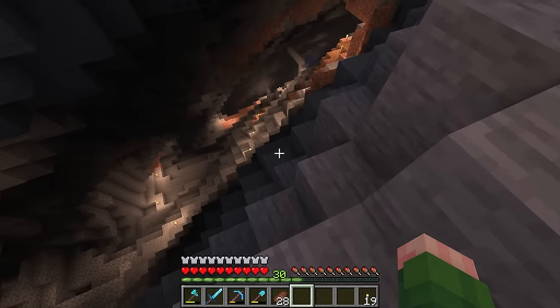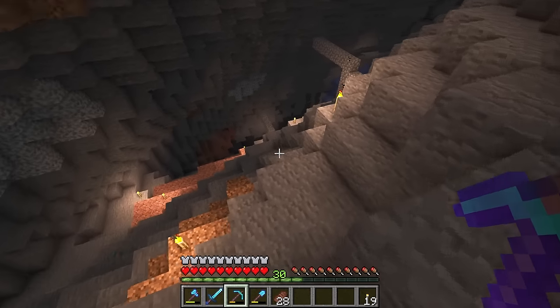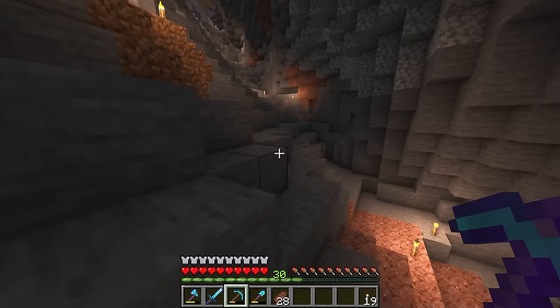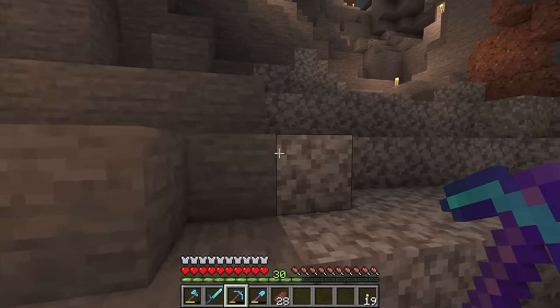That coal just ends up getting depleted so quickly because I'm also using it for things like torches. So I figured it's finally time to use lava as our main fuel source — that way we have an unlimited supply. And if we're going to build that today, we might as well build an auto smelter as well, so the whole process is easy from start to finish.